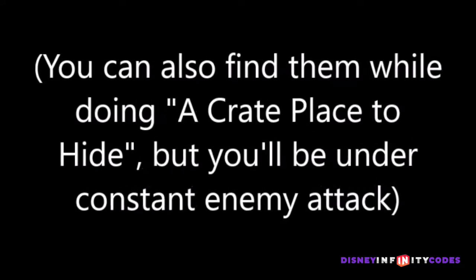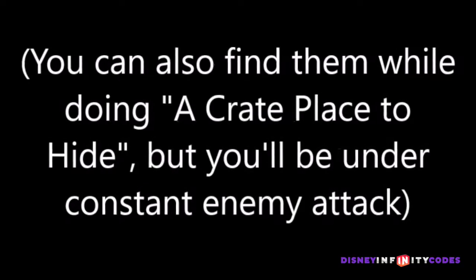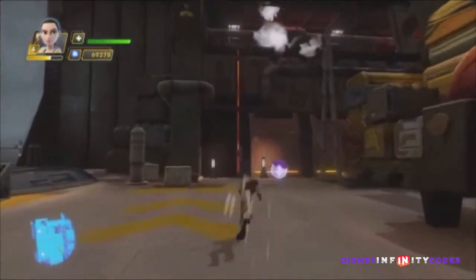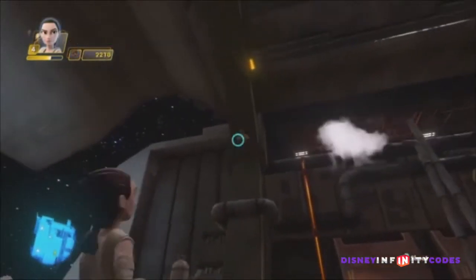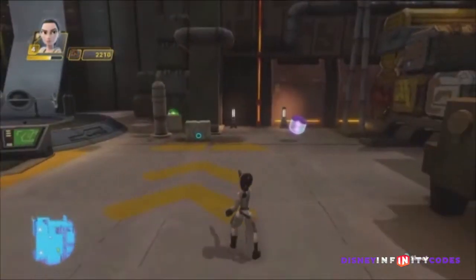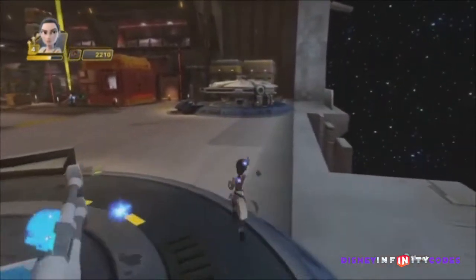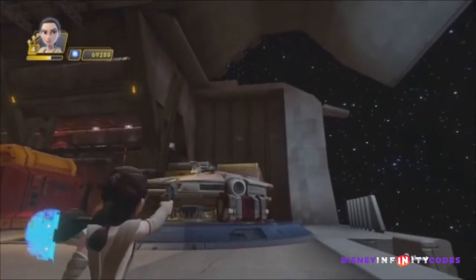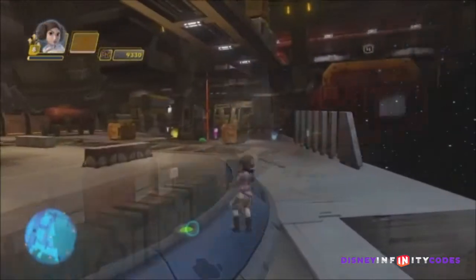Securing Solo is a little bit easier because you won't be under attack. Right when you first hop into the playset area, there is one on the archway here by the starport, and there is another on the opposite side of the wall there, above the other landing pad.